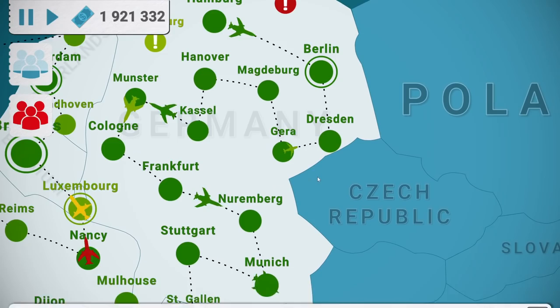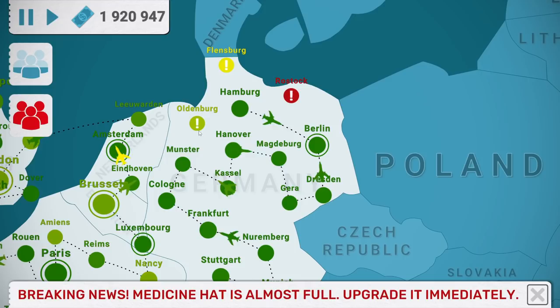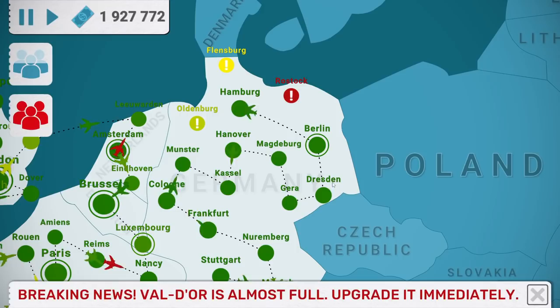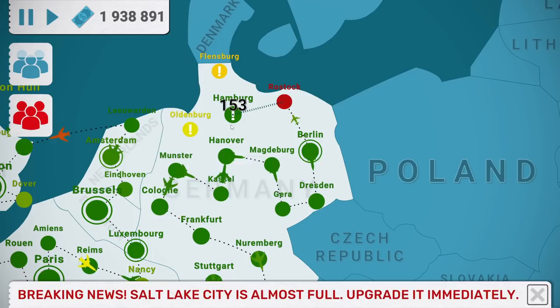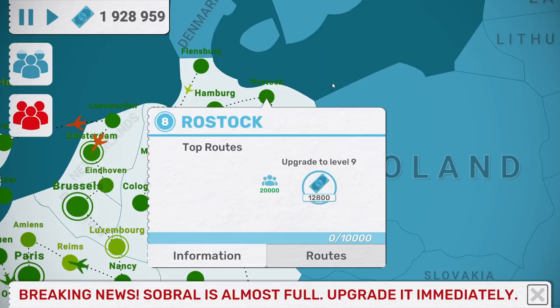Bounce him up there, across to Hamburg, across to Oldenburg, and then up to Flensburg. Or we could run these guys across that way, then back across here and up. It really depends on the difference - that which is 208 and that which is 208 - there's none, so that makes it easy. Rostock, Hamburg, Oldenburg, Flensburg. Alright, now let's say we're starting to look at a pretty full Germany there.